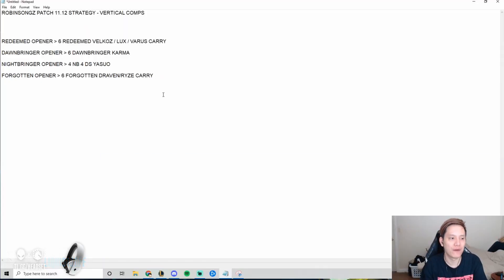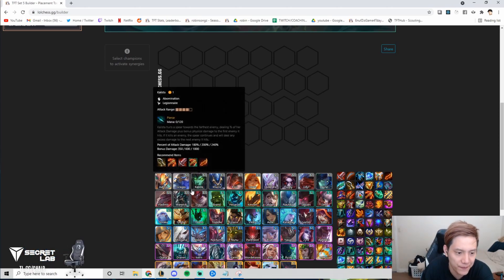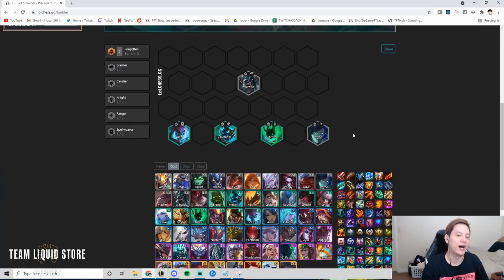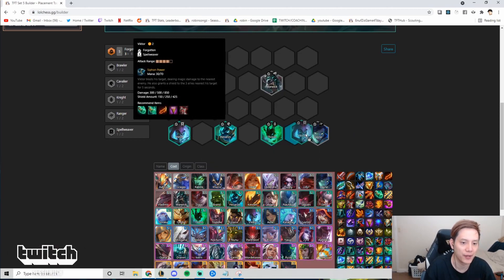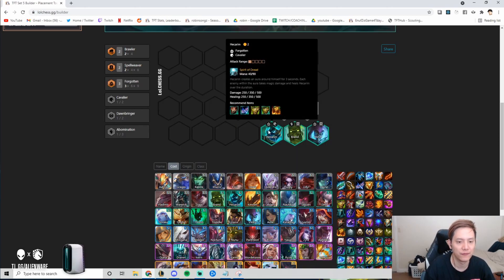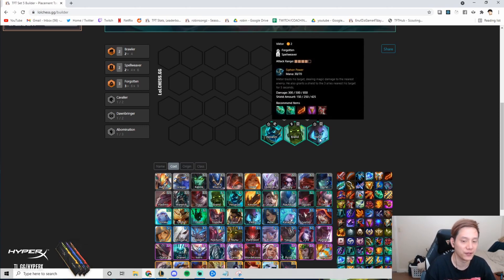The last comp is the Forgotten comp. Whenever you have a Forgotten opener, just fully commit to six Forgotten. A Forgotten opener is simply getting a lot of Forgotten units early — Vayne, Warwick, Hecarim, Viktor, Draven, Thresh. There are a lot of Forgotten units. The most common opener is probably built around Viktor. You'll typically play Spellweaver Brawler plus Forgotten early, with Brand, and just itemize Viktor since you'll sell him later.